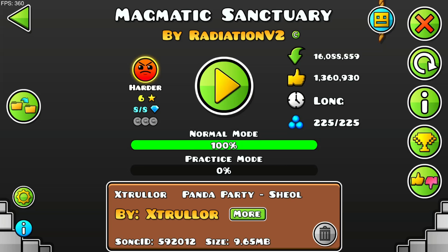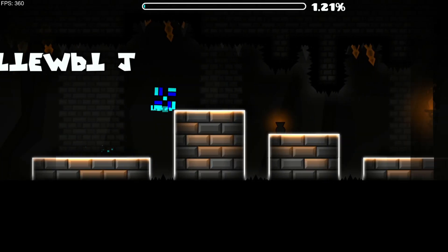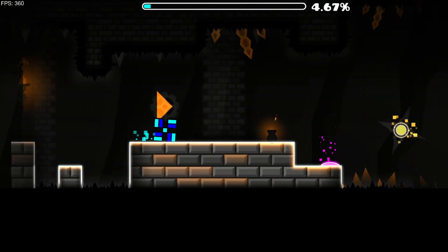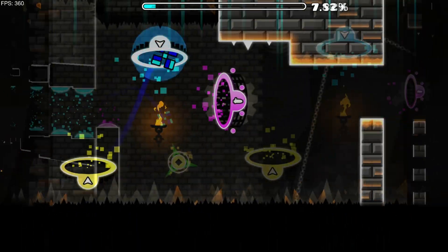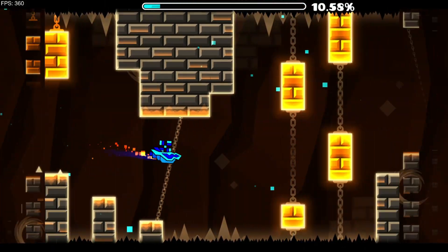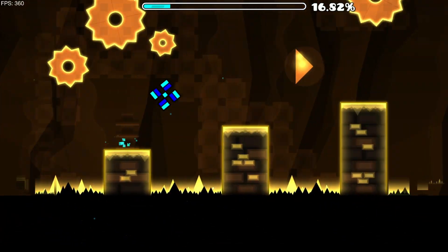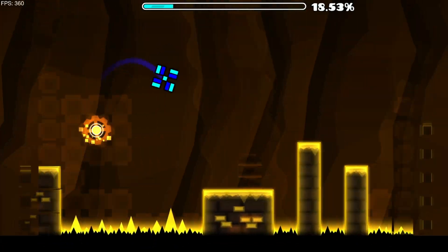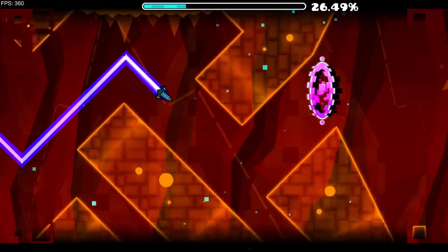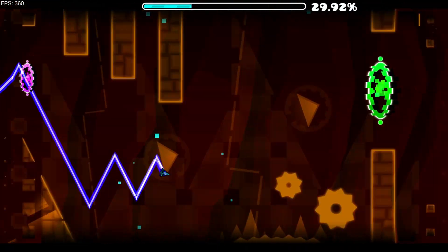Alright, here we have Magmatic Sanctuary by Radiation V2. Here we have a cube with pretty simple gameplay and decoration. I want to know why you change size with an orb. This is a pretty nice ship. This cube is like the ship, but it's a cube. Nice transition to wave. Nice wave. Thanks for changing the decoration again.